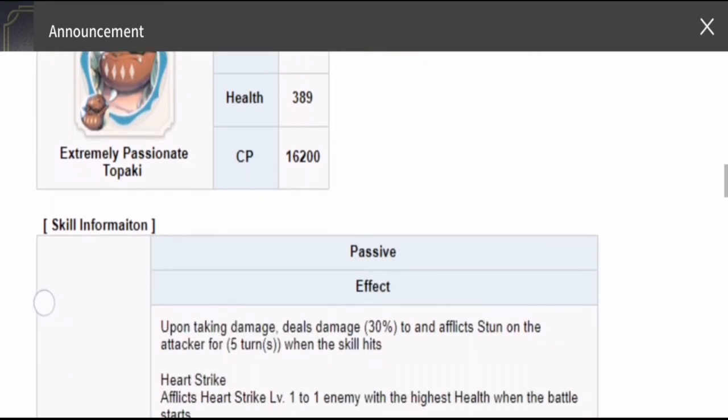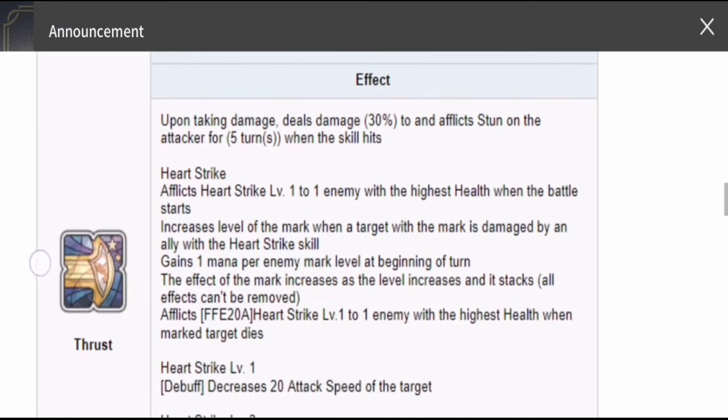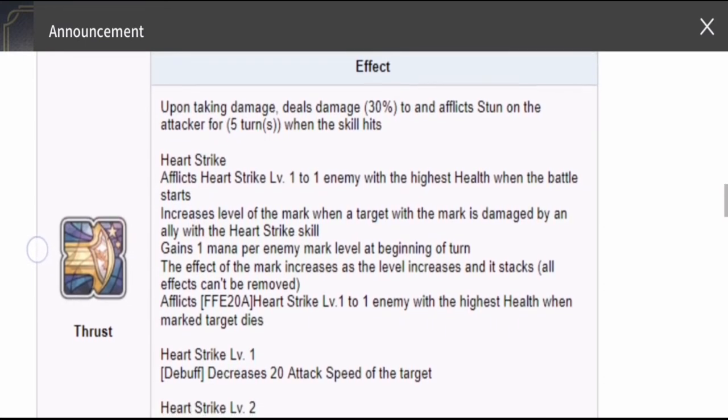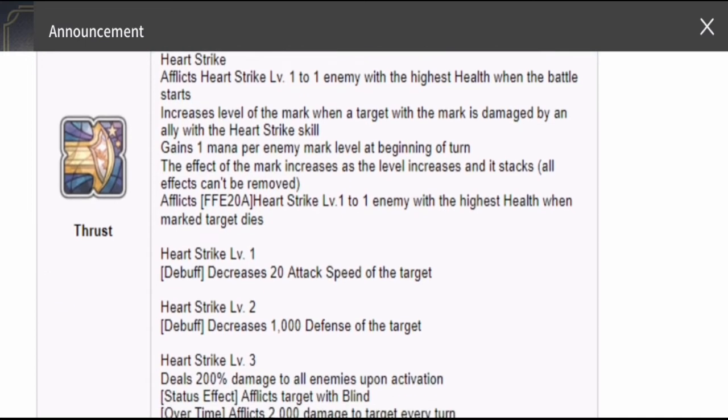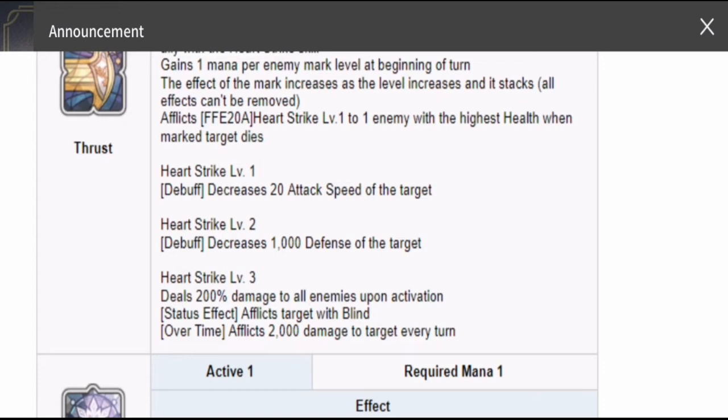Let's start with his passive. His original form has trust as well, but right now this passive already includes the heart strike that every member of the Banga family has. At level one: decreased 20 attack speed of the target. Level two: decreased 1,000 defense of the target. Level three: decreases 20% damage to all enemies upon activation. Status effects inflict the target with blind, dealing 2,000 damage every turn. This skill is very annoying if you are on the receiving end of the heart strike — very powerful addition to his kit.